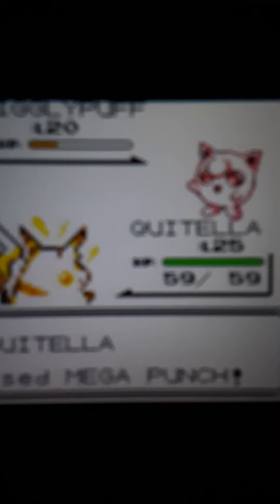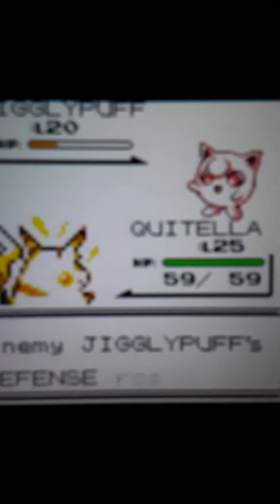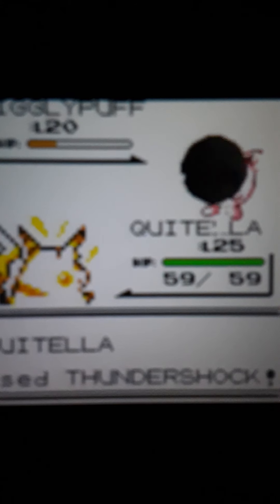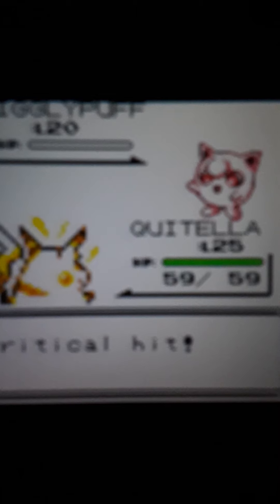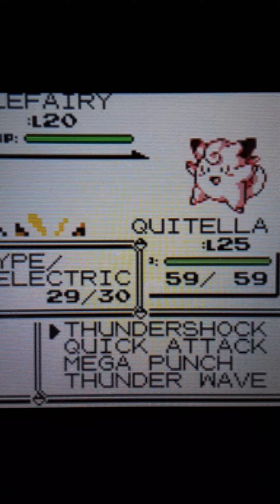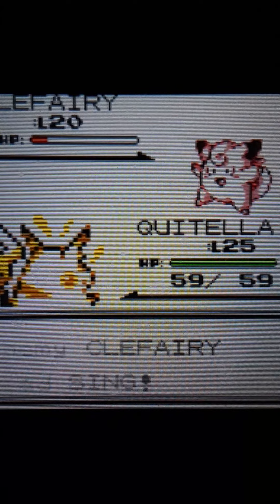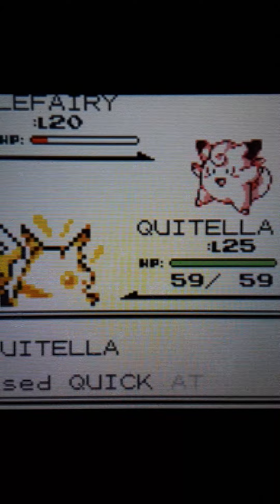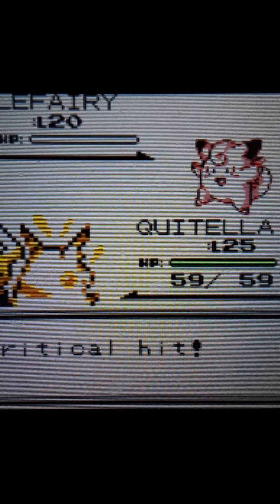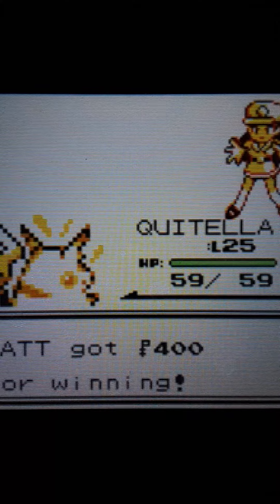Let's hit this thing with a Mega Punch — and I miss, of course. Defense Curl. I'll just go for Thundershock then. And of course I get the crit, that's always how it happens. Now she'll have a Clefairy — I'll have to nail this thing with a Mega Punch. Good shot, critical hit! Quitella the ultimate electric mouse. Three crits in a row — defeated Junior Trainer!